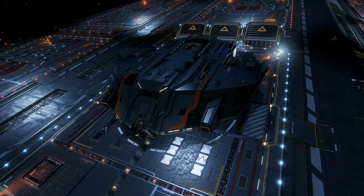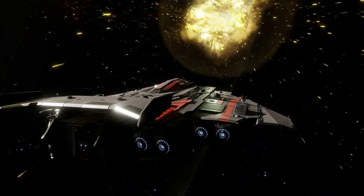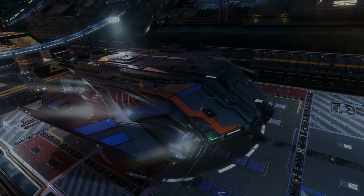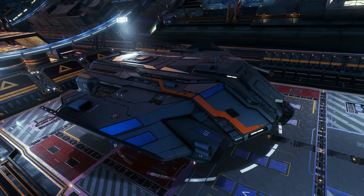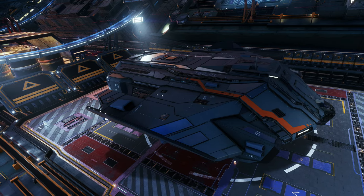Don't get me wrong, there are ships that are bigger. The Type 10, for example, is bigger in every dimension and the Imperial Cutter is both longer and wider. But that doesn't negate the fact that the Type 9 is still an enormous, cow-patch-shaped beast that makes use of a large pad.